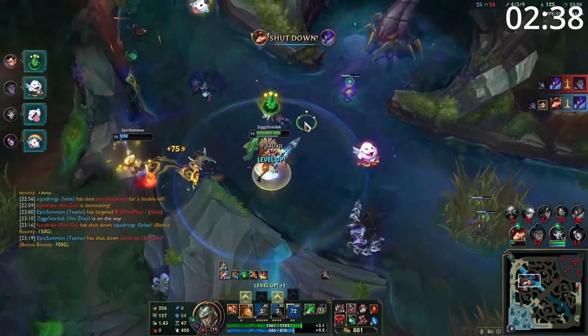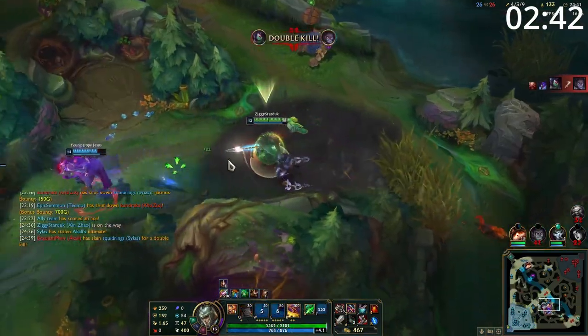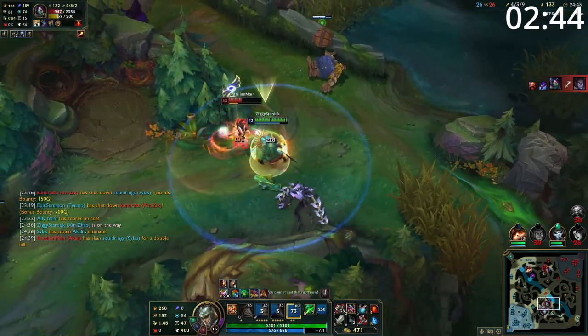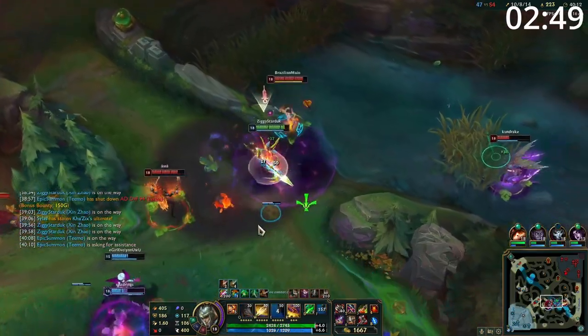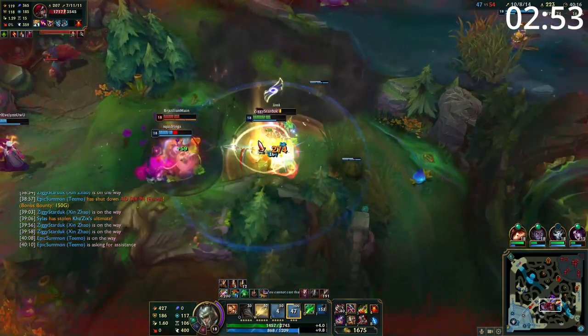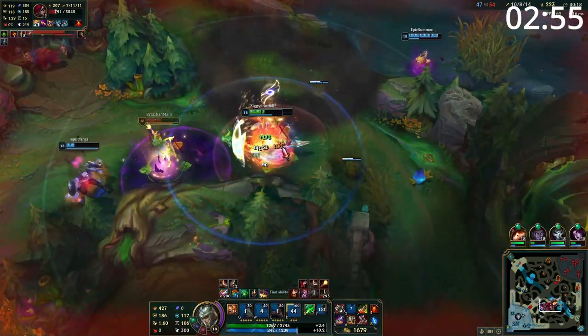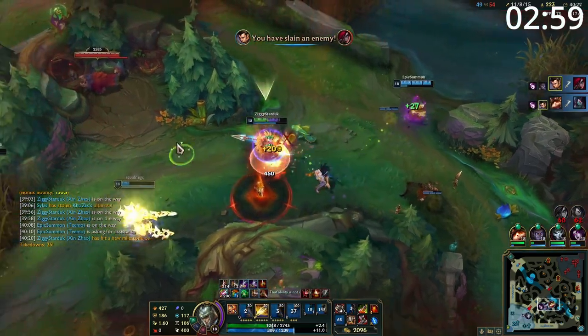When it comes to teamfighting, you work very well as your team's engage and also as your team's assassin. If you're able to dash onto something important and use ultimate, you will send their team flying in all directions. This will cause an insane amount of disruption and you have the damage to easily 1v1 kill an enemy carry. And with your ultimate and your lifesteal, your survivability is better than most champions. Otherwise, wait for someone else to engage in the fight and play the pseudo-frontline role until you can dash onto something important and blow them up.